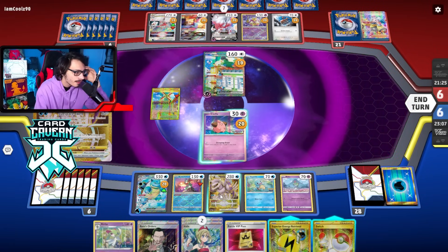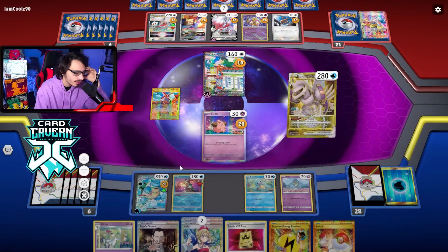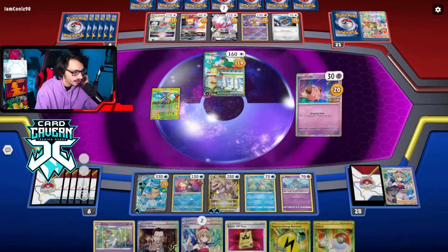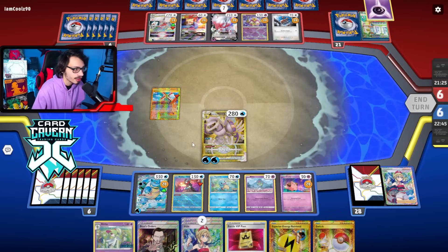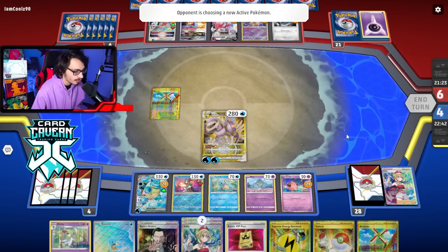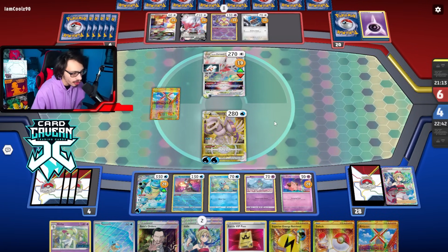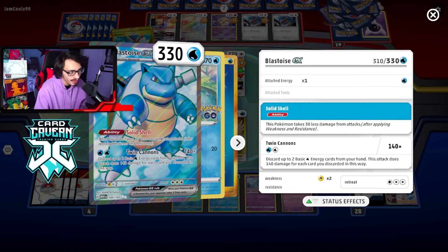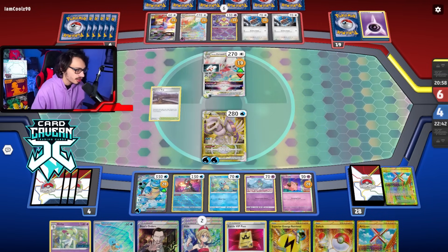They get a three-prize KO, which feels pretty bad. I really wanted the Greninja KO — we could have gone Greninja, knocked out Doduo and Squovit. Not much I can do. We have Retrievals, so as long as we find an energy next turn, we have the guaranteed knockout on the Zoark with Blastoise. They're going to struggle to KO Blastoise anyway. If they knock out Cleffa too, they have to take damage off Blastoise. They can't one-shot a Blastoise. There's another Gapejaw Bog. Are we going to get Iono'd this turn?